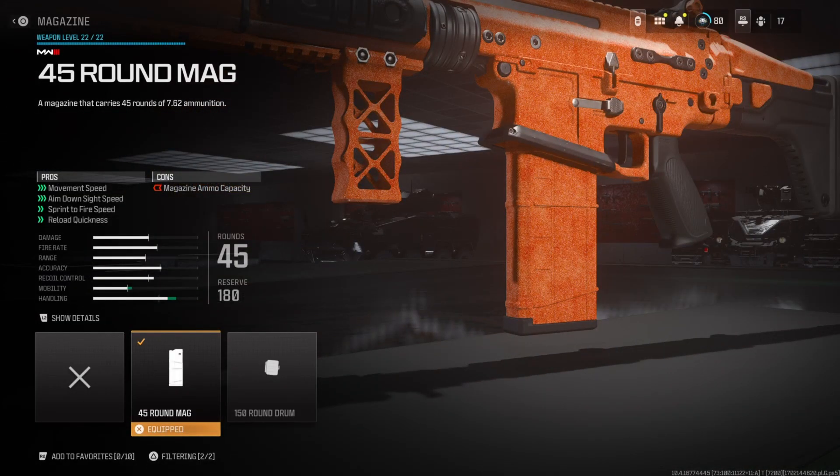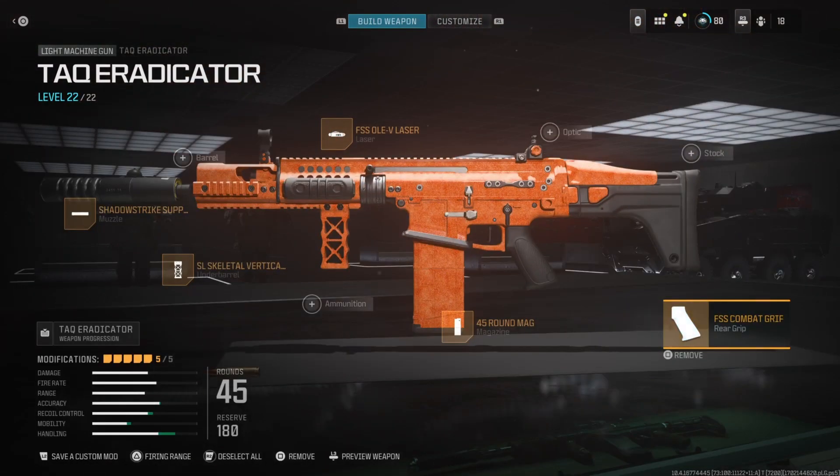For the magazine, I have the 45-round mag, which improves movement speed, aim-down-sight speed, sprint-to-fire speed, as well as reload quickness. I think the default mag size on this thing is 75. We decrease the ammo capacity so we can get better mobility and handling. The handling on this thing is absolutely absurd — a 3-bar bonus in both movement speed and aim-down-sight speed is very crucial, because LMGs are pretty slow and I'm not trying to play slow.